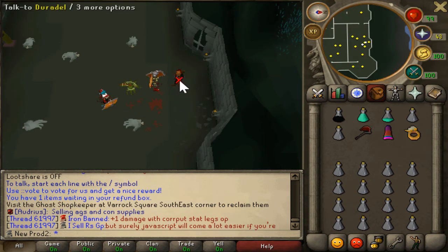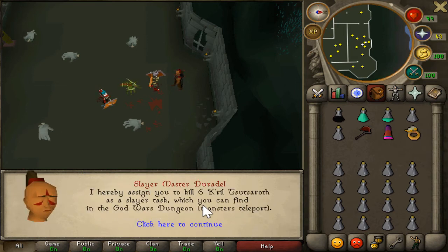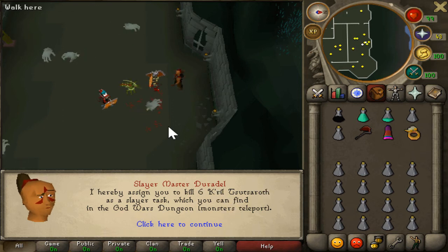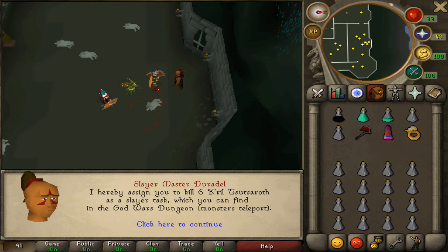Getting another task and we get Zamorak — that's awesome! I need to go get the spear or a hasta, so let's go do that.